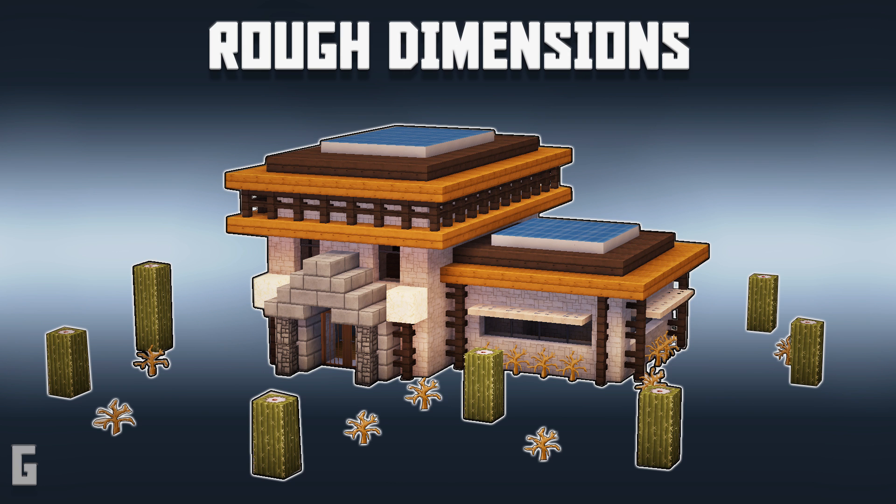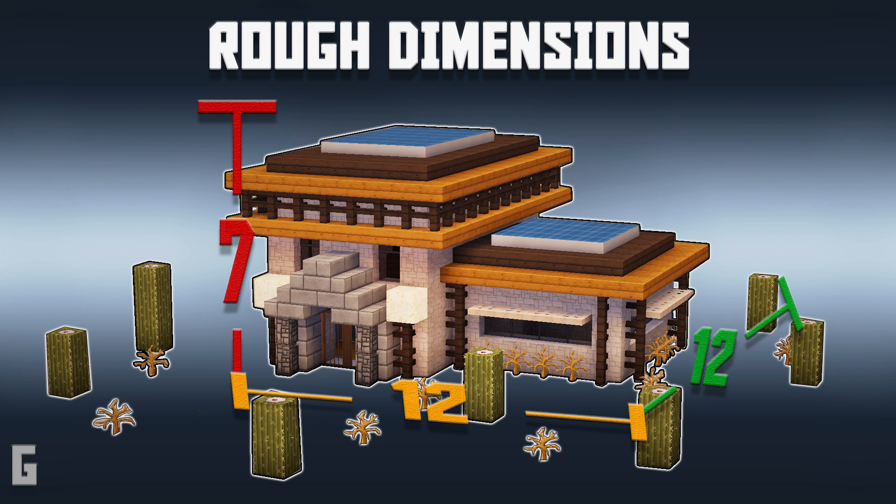Also, here's a quick little side note. This desert ranch is roughly 12x12 blocks wide, and it is 7 blocks tall. These dimensions are helpful if you're building a neighborhood and need to know how close you can build next to another house.